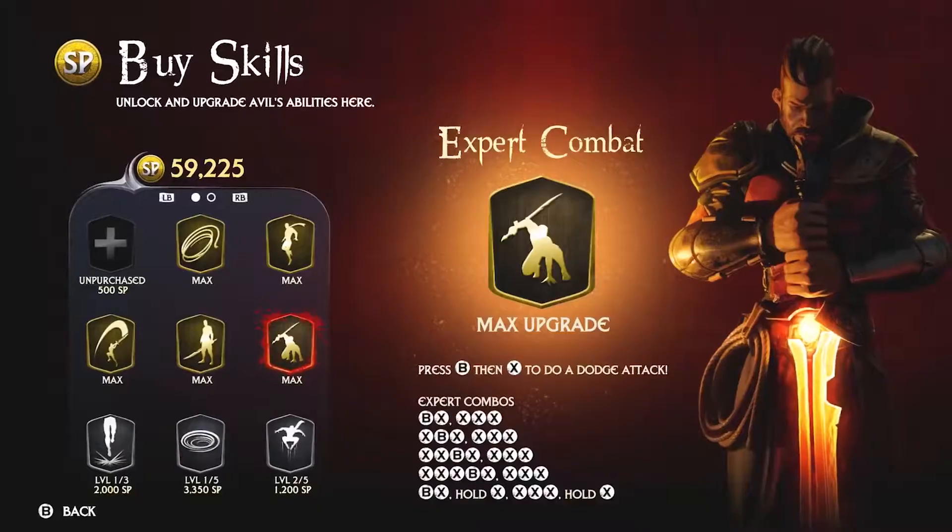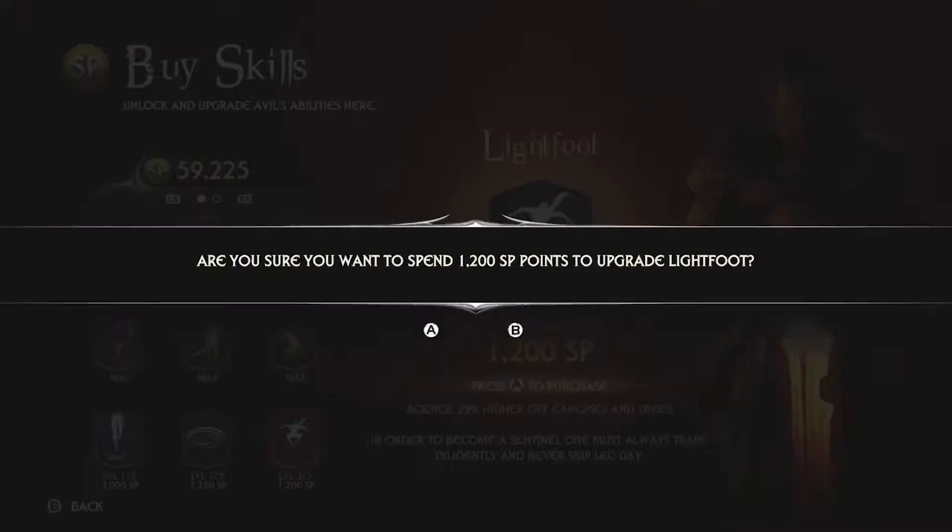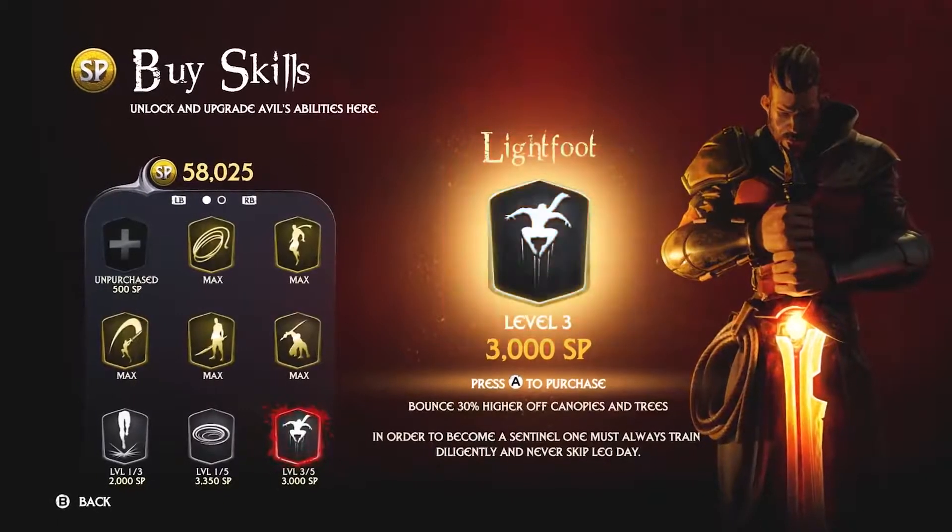You'll be running into a wide variety of opponents that require very different tactics in order to defeat. Fortunately, Avil has access to a whole bunch of different kinds of skills that can make these battles easier.